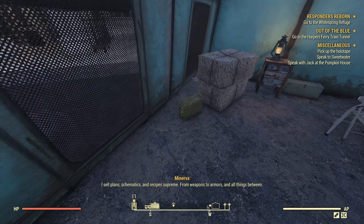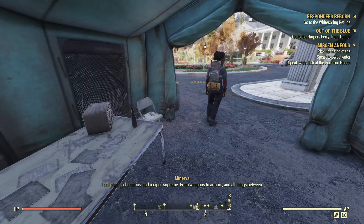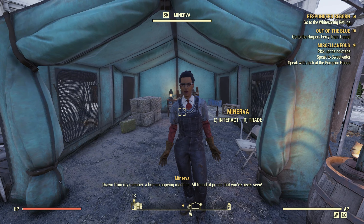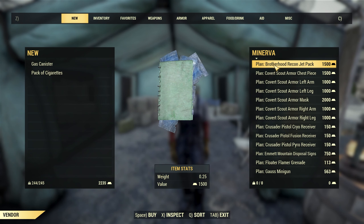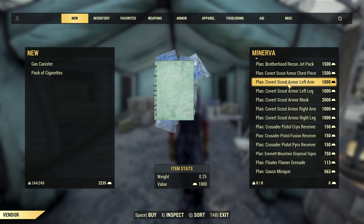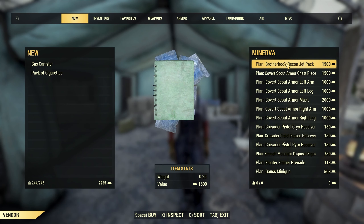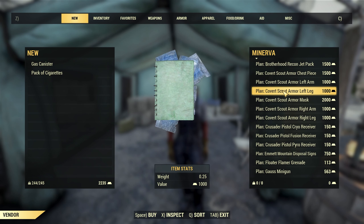Just a quick look — may as well take stock while we're here. She has the Covert Scout armor, which is quite nice, and you can get all of the Brotherhood Recon Jetpack as well.